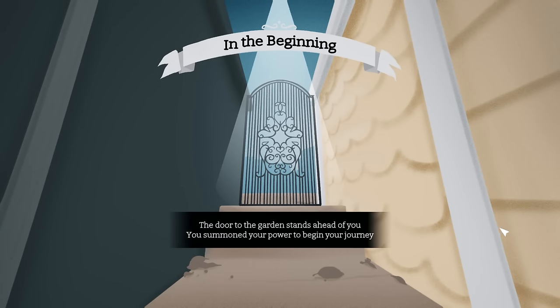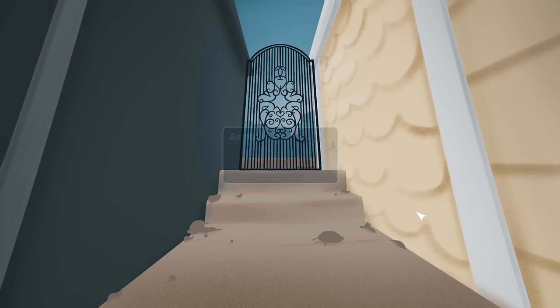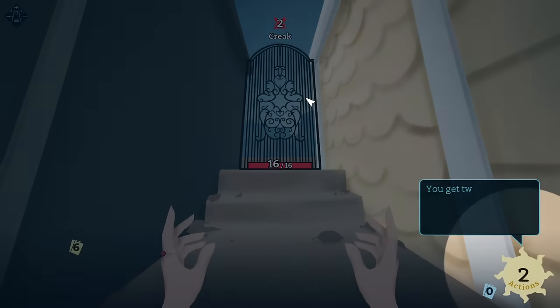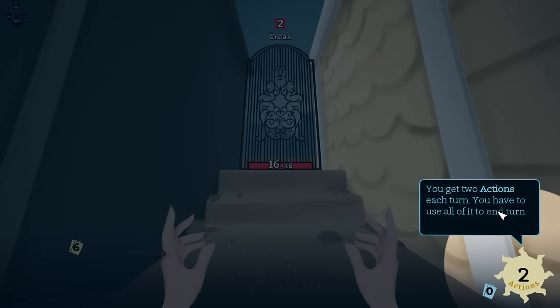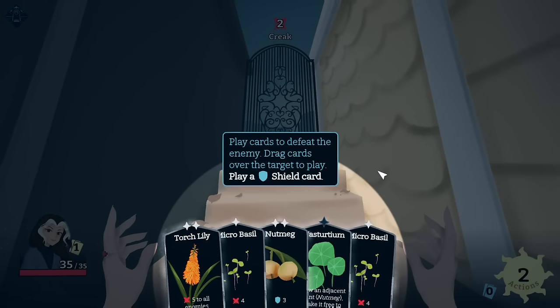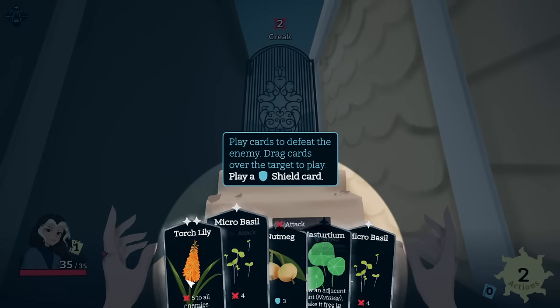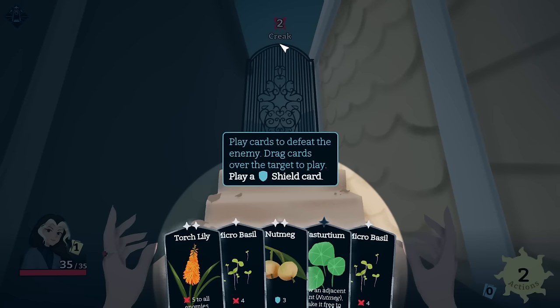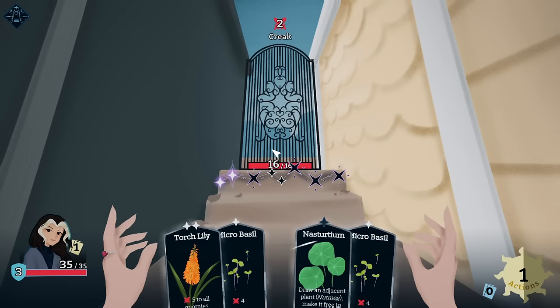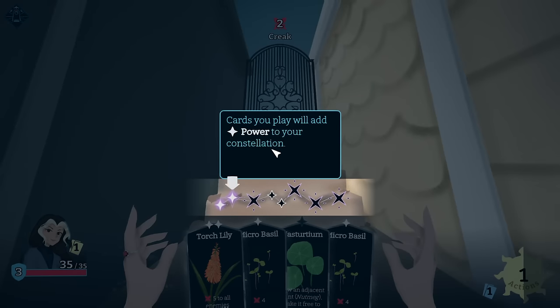The door to your garden stands ahead of you. You summon your power to begin your journey; as you embark, specters will stand in your way. Deplete the enemy's health to defeat them — you can always see what the enemy plans to do on their turn. I get two actions per turn and have to use all of them to end the turn. Play cards to defeat the enemy; drag cards over the target to play.